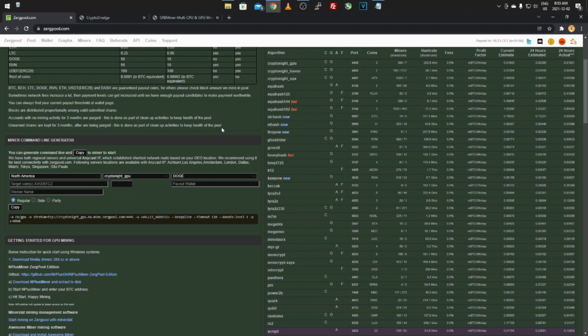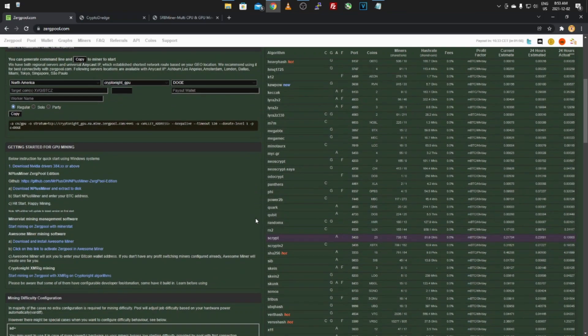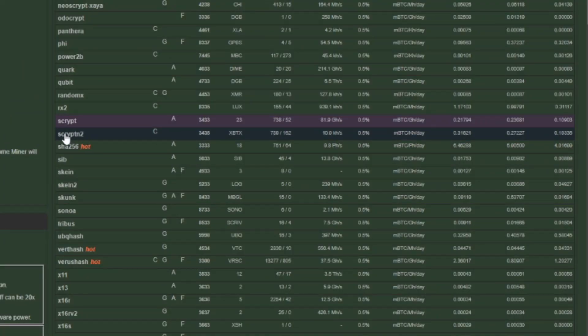For CPU mining, we'll use the same website — zergpool.com — just with a different algorithm and mining software. The algorithm we're going to look at is ScryptN2, and it's fairly profitable with both AMD and Intel CPUs. I'm currently running an AMD A10-5800K with a quad-core, four-thread setup — a bit older, but it still pulls in 30 to 60 cents.